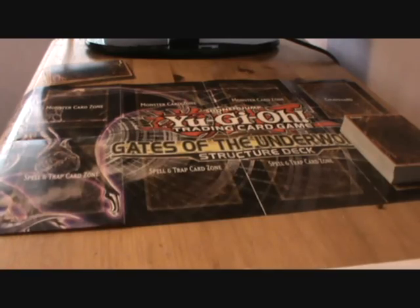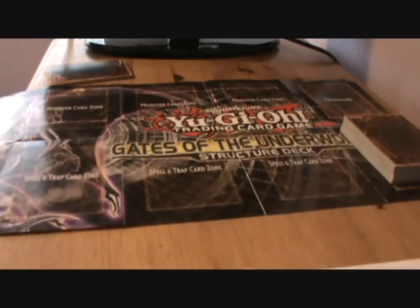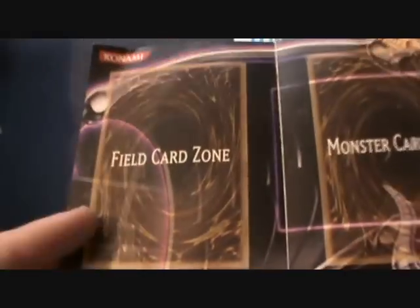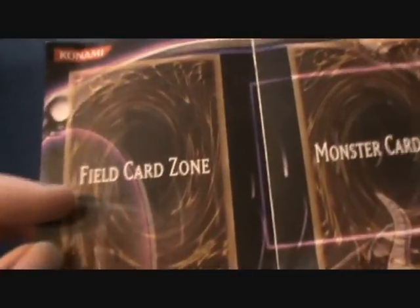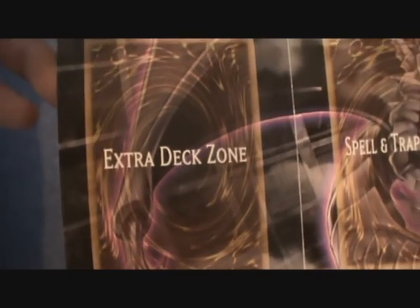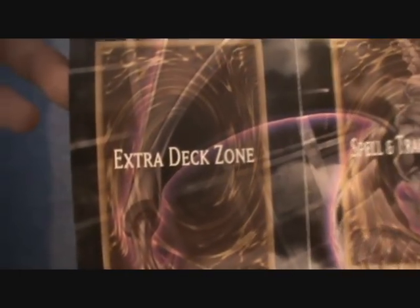On the top left we have your field card zone. This is for a special spell which you can play at any time if you have it in your hand, and you can put it there and it gives an effect to all the cards on the entire field. And finally we have the extra deck zone where your fusion, ritual, synchro and XYZ monsters belong.